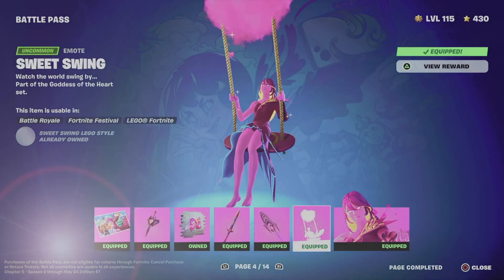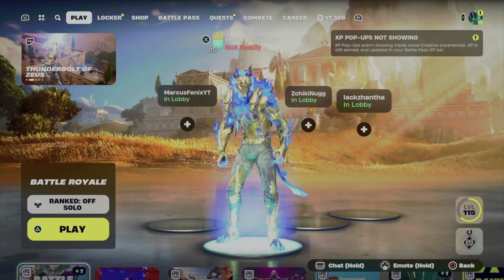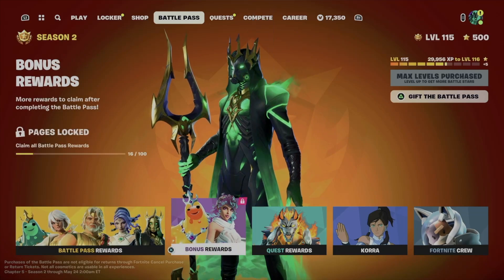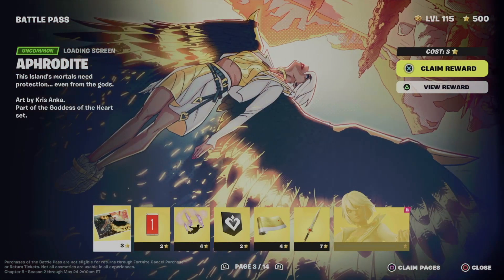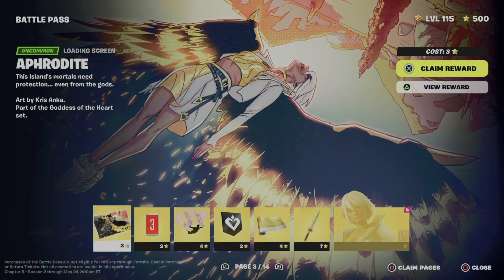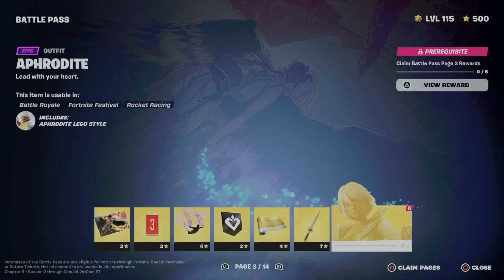Hey guys, in today's video we're taking a look at your battle pass. Going to your battle pass, then battle pass rewards — from battle pass rewards just make sure to claim page number one, page number two, then you can get to page number three.